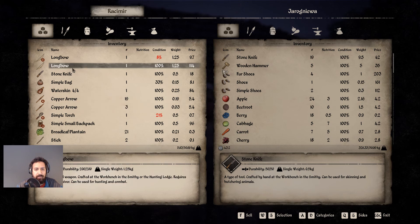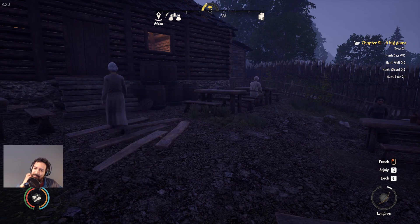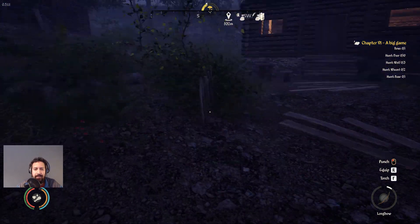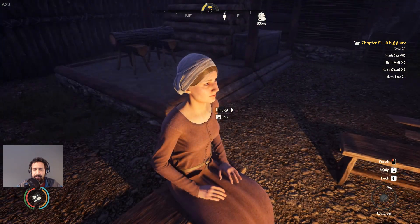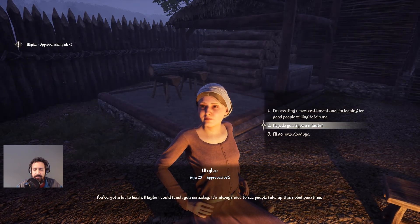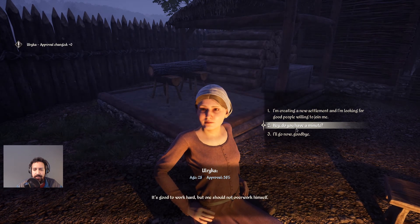We can't sell her anything else that I want to — we could sell the copper arrows but they are more valuable to me than to her. I can also sell the longbow, but the thing is that for the big game mission we need a normal bow and not a long bow. Let's head over here and chat her up. Hello, Ulrika — have you recently gone hunting, got any tips? She likes hunting so she's into a macho man. No points there. Damn it.